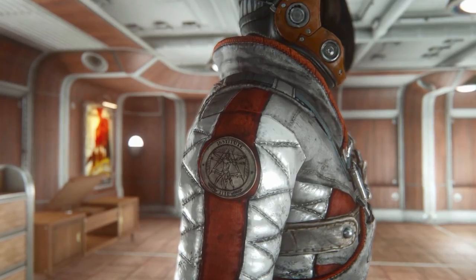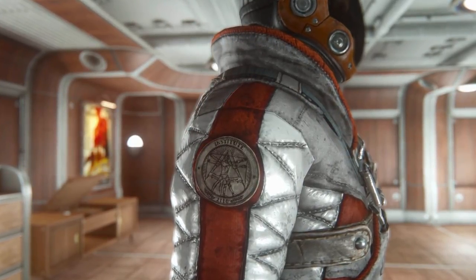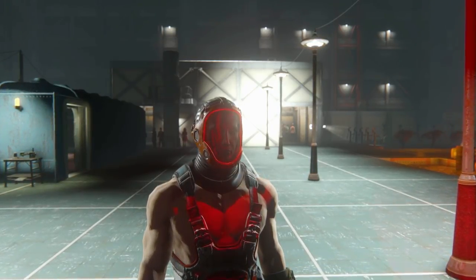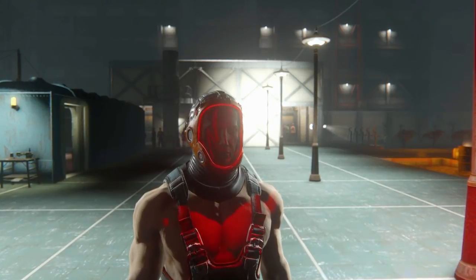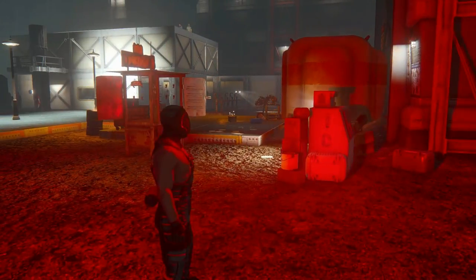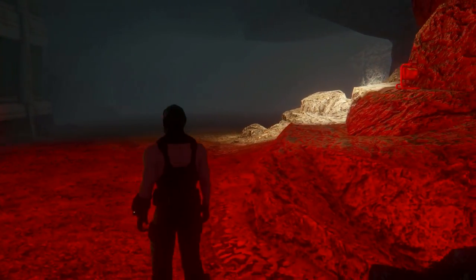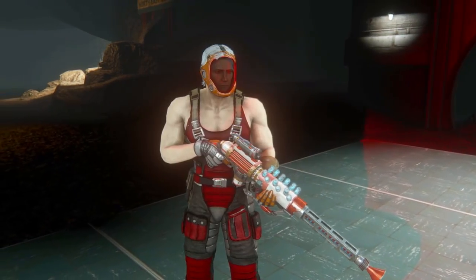The faction patches can be swapped too. You can also change the color or the glass on the mask, with different lights as well. There is a custom customizable light on the mask, and it's really strong — it illuminates a huge area and will certainly make you stand out like a star on top of a Christmas tree.